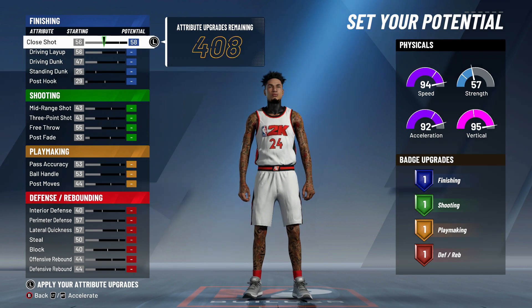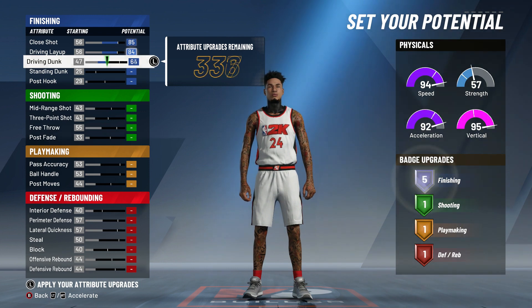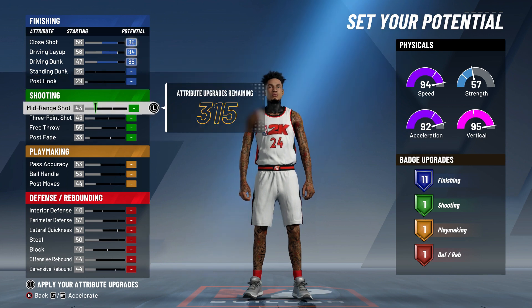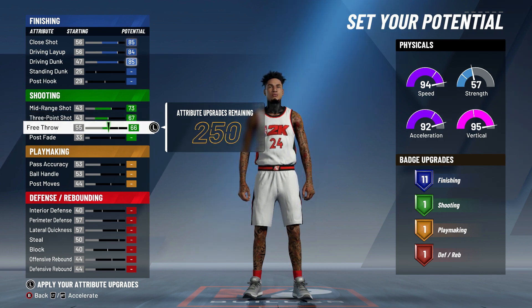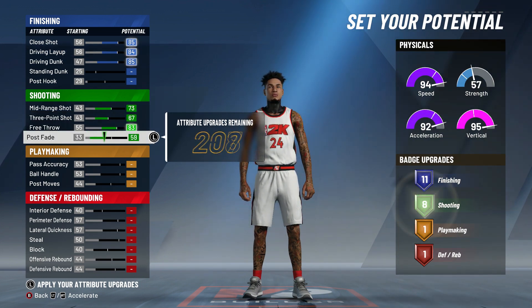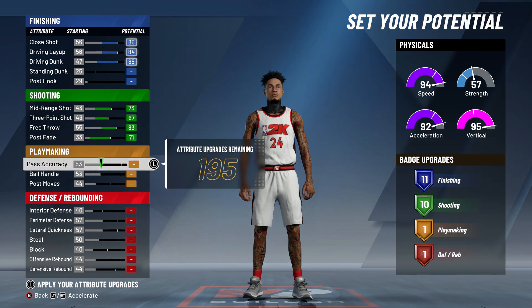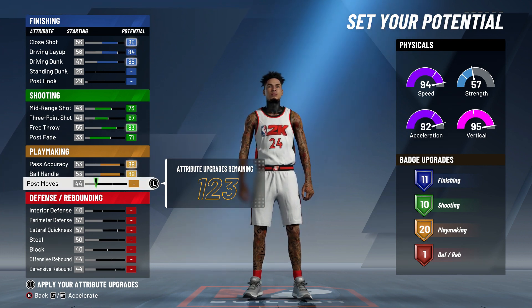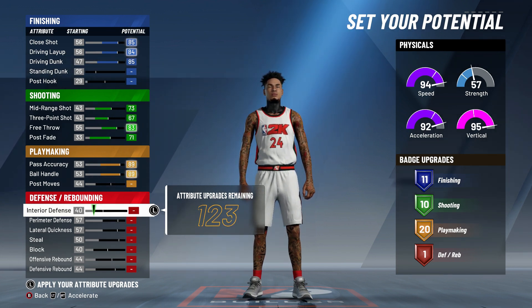Max this out, boom — 85. Put this to 84 and this to 85. Don't touch anything else on the strength, finishing, or shooting. For shooting, max all of this out — boom, boom, boom — so you get 10 shooting badges. So far we have 11 finishing and 10 shooting. For playmaking, max both of these out and you get 20 playmaking badges. I feel like you don't need anything else — 20 is enough.